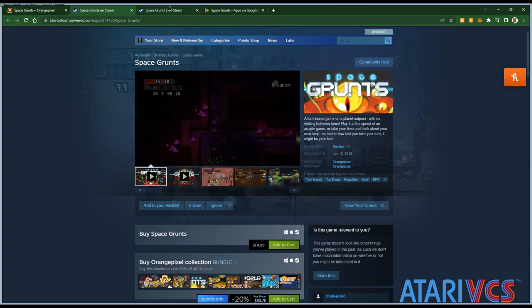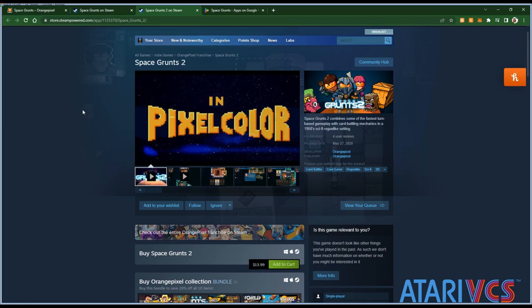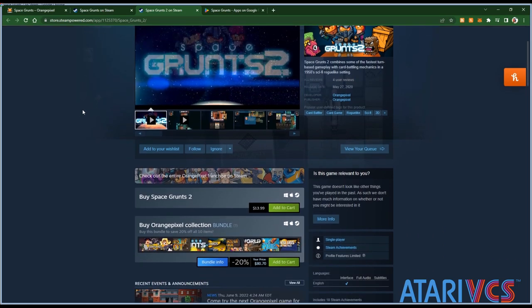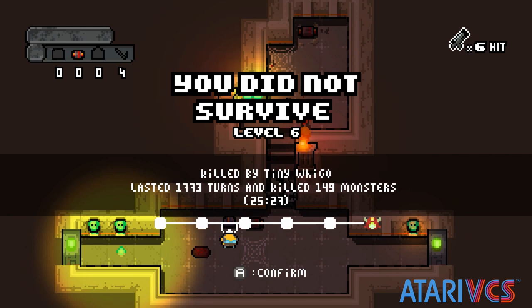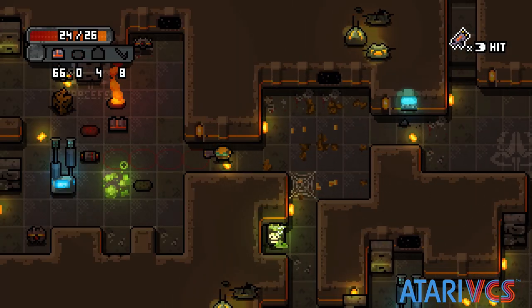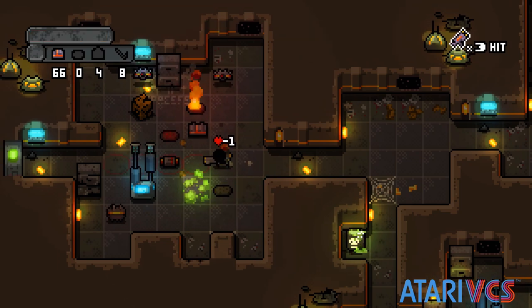Space Grunts 2 was released in 2019, and replaces the turn-based action with a card-battling mechanic that appears to have been somewhat less positively received by players on PC. The mashup of RPG turn mechanics with real-time action doesn't clash, although I'd imagine a card mechanic might, and playing Space Grunts feels both exciting and strategic.